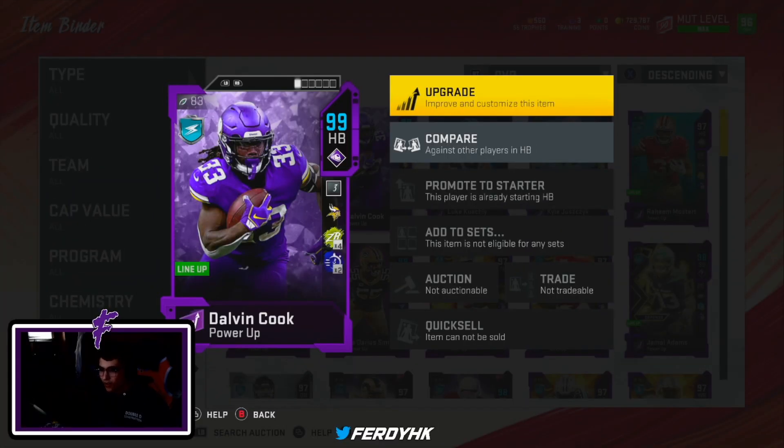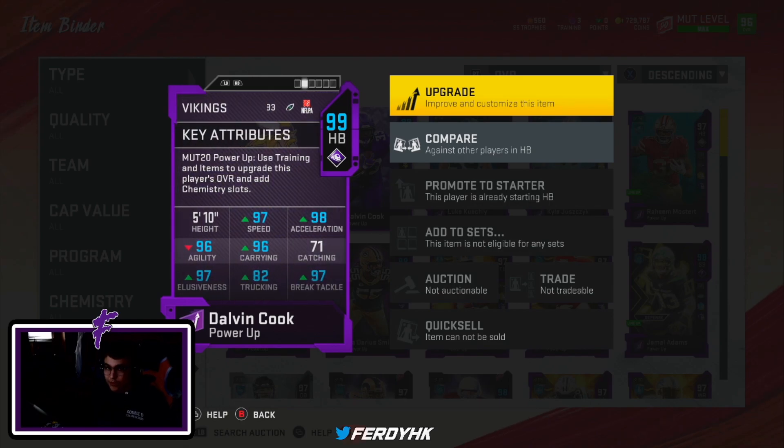Welcome to the video. Today we're gonna be looking at the brand new Dalvin Cook Theme Builders card. I've been using this card and it is an absolute beast at this point in the year. All the running backs have very similar stats — Dickerson, Saquon, Dalvin Cook — but for me it comes down to the animations. I feel like Dalvin Cook has better animations than Saquon, but Dickerson has better animations than Dalvin.